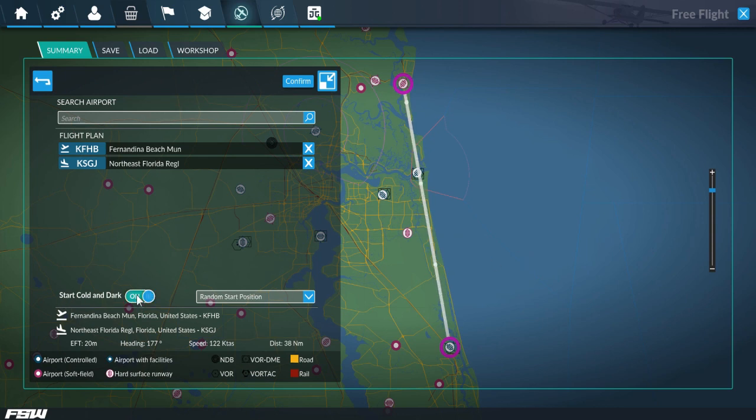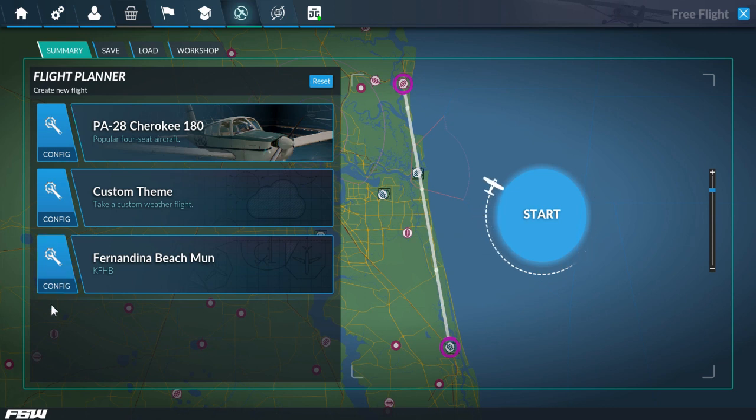New options down here - I want it to start cold and dark, and we can choose a start position. Remember my last video, you couldn't do either of these, so this is definitely new. It tells us the flight plan info: at 122 knots that should take about 20 minutes covering 38 miles. Not far enough to be a legal cross-country flight but we're just doing a quick hop. I'm running this in windowed mode because it's easier to set up the recording - there may be some performance hit compared to the last video.